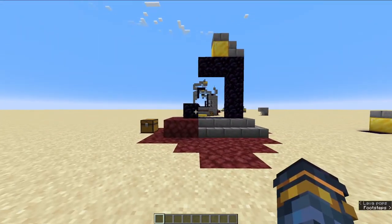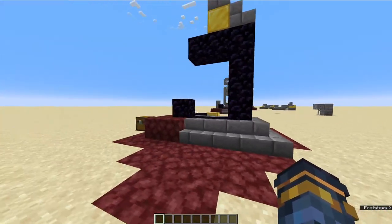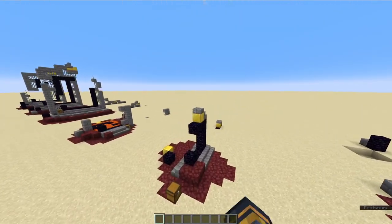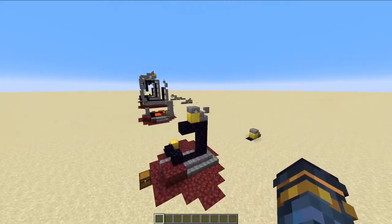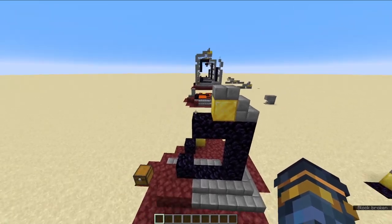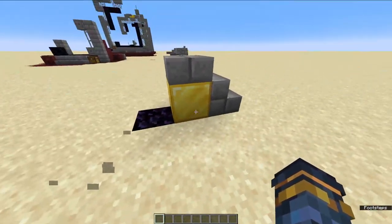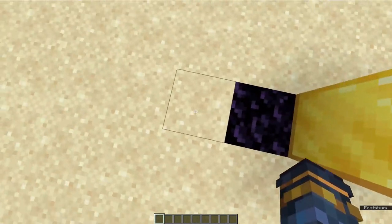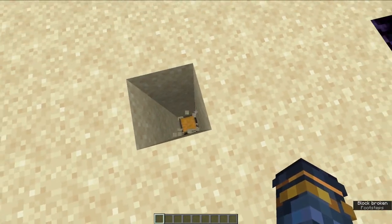Next we have room portal 9. As I said before, this gets confused a lot with half-puddle when it's buried. The main difference is that half-puddle has a stone slab sticking out, and this one doesn't. To find the chest for room portal 9, you'll notice no stone slab sticking out — it's just in line with this pillar. You go 1, 2, 3, and then on the 4th one is your chest.